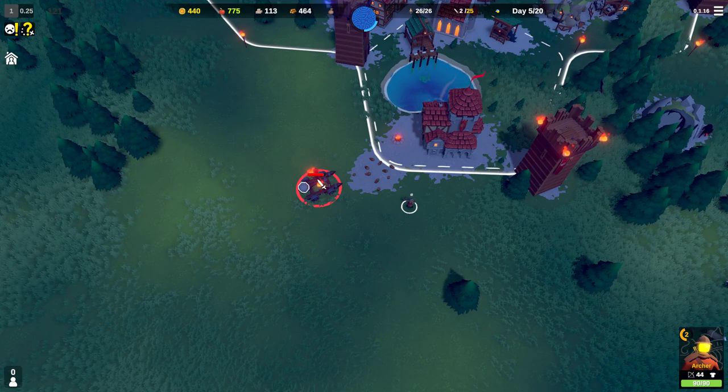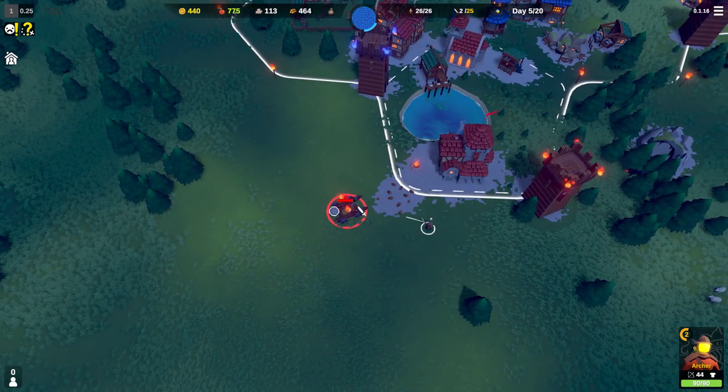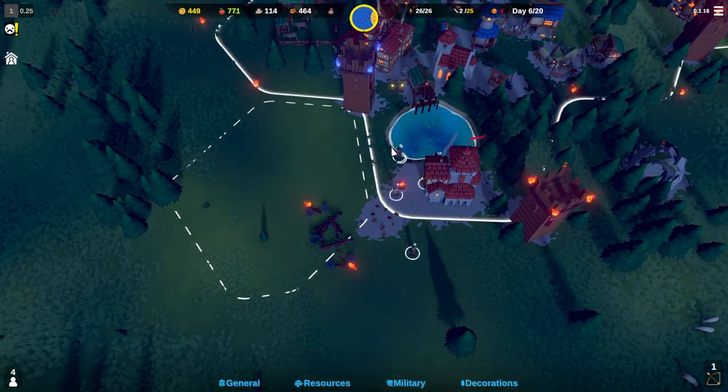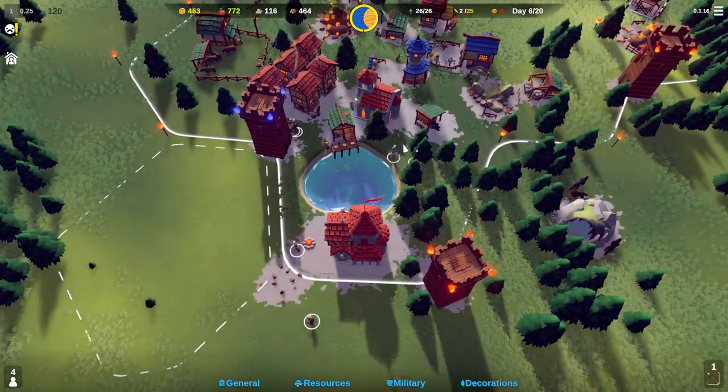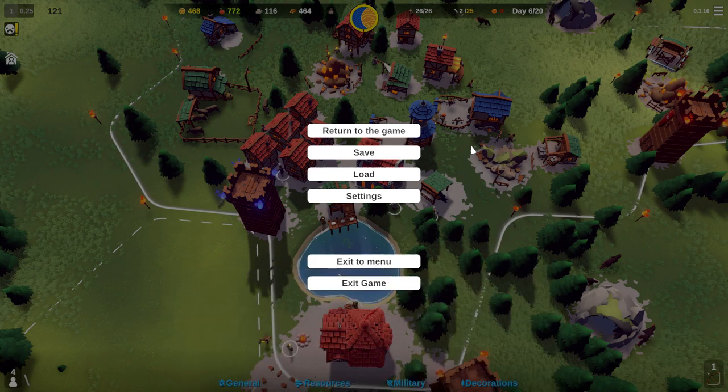I need to focus down the men — the archers are not a problem, it's the infantry. That was day five — we're gonna end the episode here. We barely got through that. We need to focus on military as much as possible, but we're looking good resource-wise. We should be able to get all our troops back. We might have to build more defenses and more siege equipment. Thank you guys so much for watching — Part 2 will be out soon, and I'll see you next time on the battlefield!